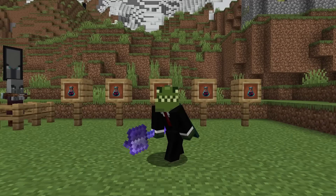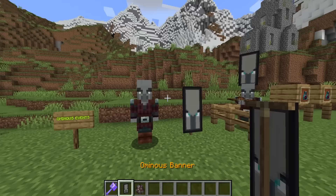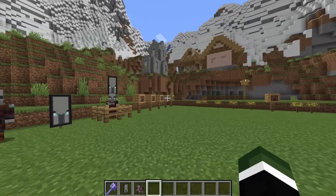Hey everyone, today in this video I'm going to be explaining how the brand new Ominous Events and the Ominous Bottles work, because the Bad Omen in the next Minecraft update no longer works how it previously did. Prior to the Minecraft 1.21 update, if you killed a pillager holding the Ominous banner, it would trigger the Bad Omen, and if you then entered a village, it would start a raid.